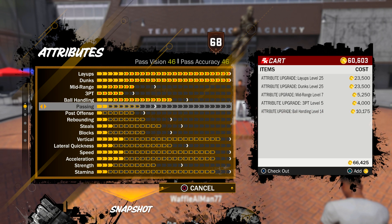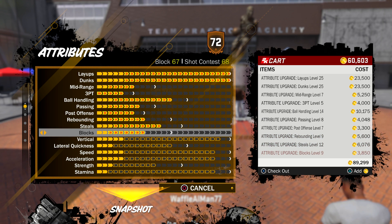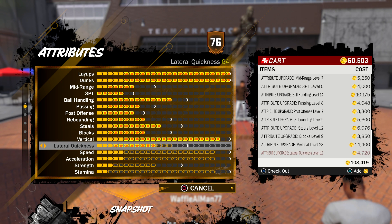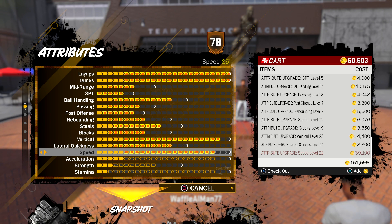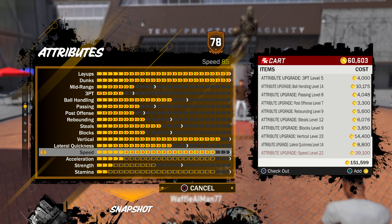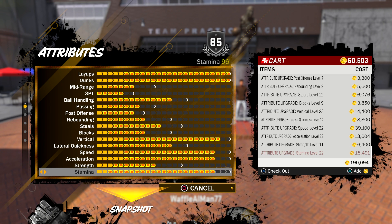Ball handling is pretty terrible — speed with ball only a 68, but I am a shooting guard so I don't really mind. Passing I never really cared about. Post offense rebounding 68, steal is a 72, blocks shot contest 68. Vertical, which is very important right now, is an 86 — I got two more bars left. Lateral quickness only at 68. Speed is also important — my speed is only at 85 right now, but I think the max speed on this build might reach a 90. Acceleration 84, strength is 64, and stamina is a 96.